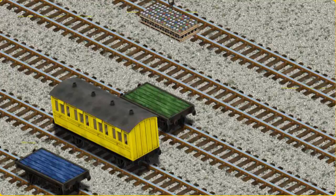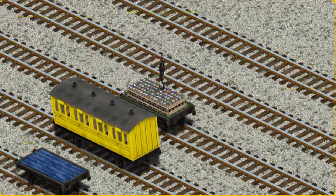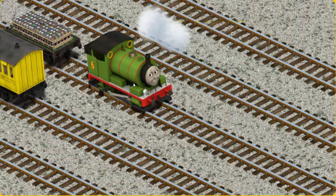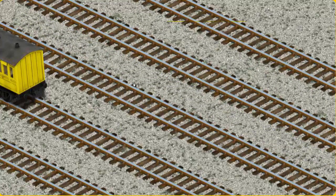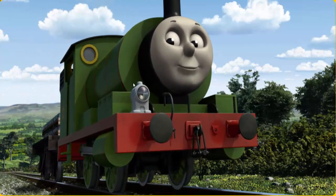Now the cargo must be loaded. Help Cranky find the green flatbed. You found it!